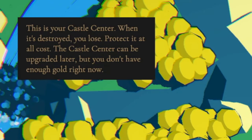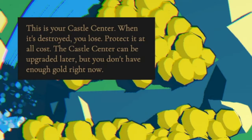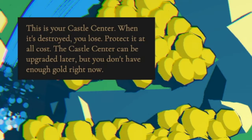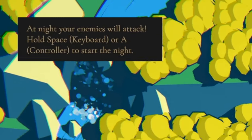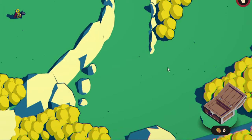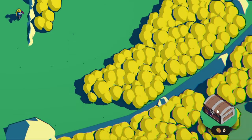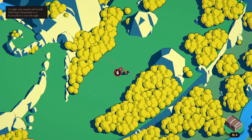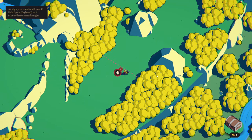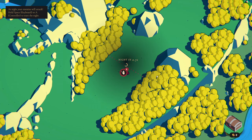This is your castle center. When it's destroyed, you lose. Protect it at all costs. The castle center can be upgraded later, but you don't have enough gold right now. So I need more gold. I see in the bottom right I've got a little gold chest here. At night, your enemies will attack. Use space on keyboard. There we go.